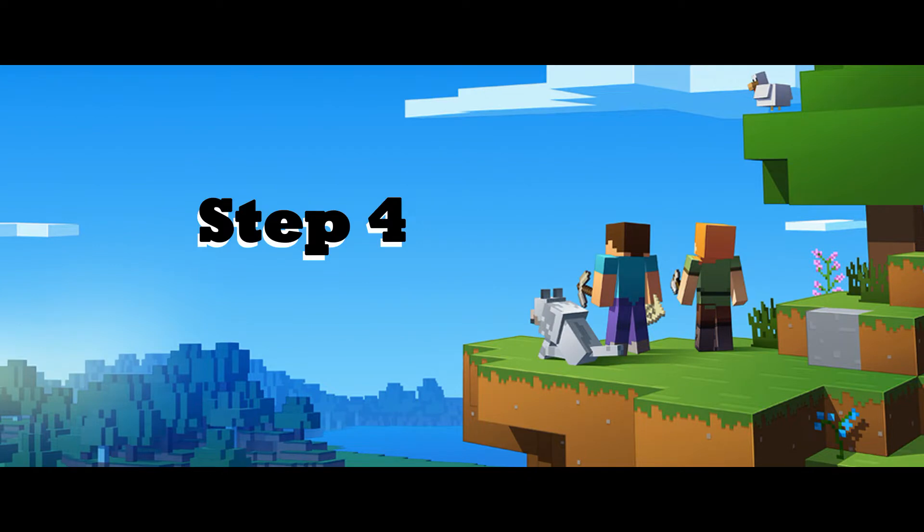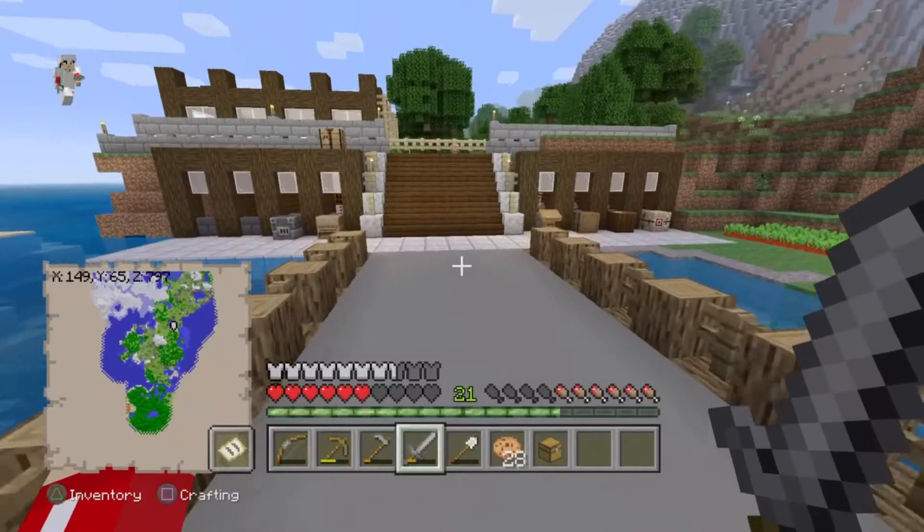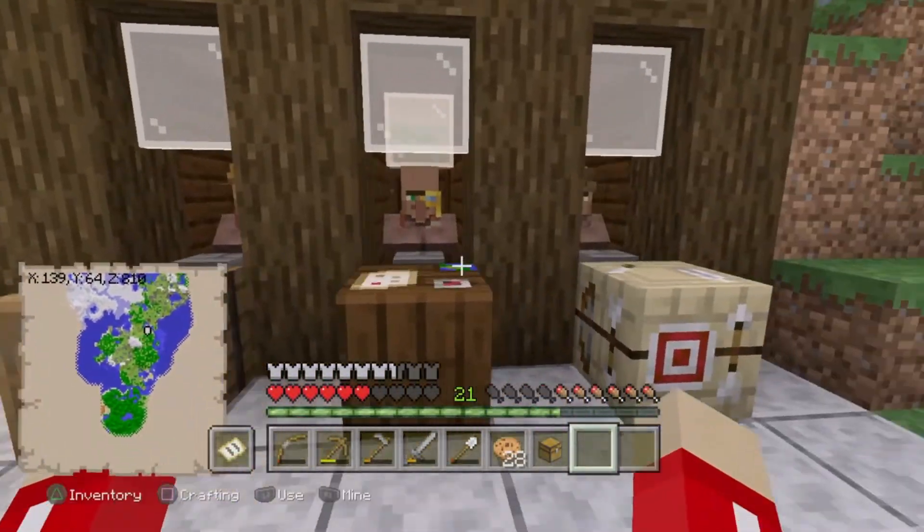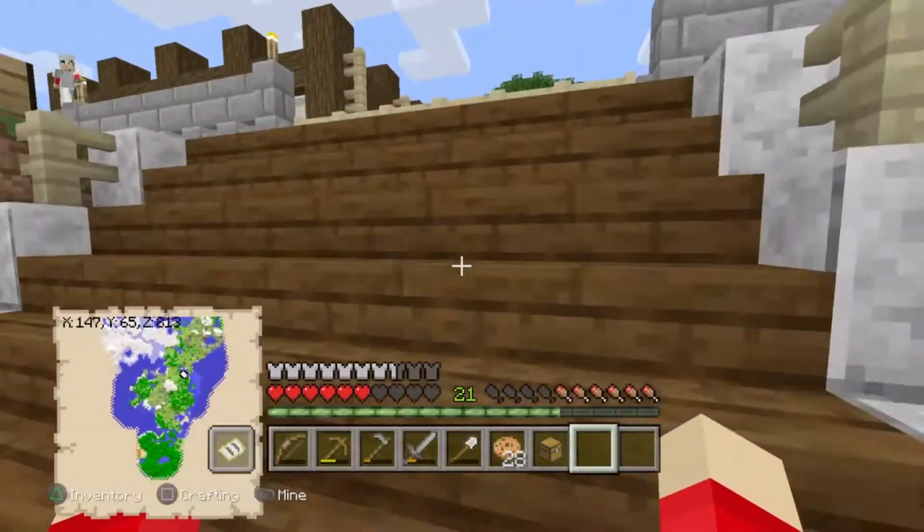Step four, the final step, is to place workstations so that when the baby villagers grow up they can have a job. Soon you'll have a bustling villager trading camp.